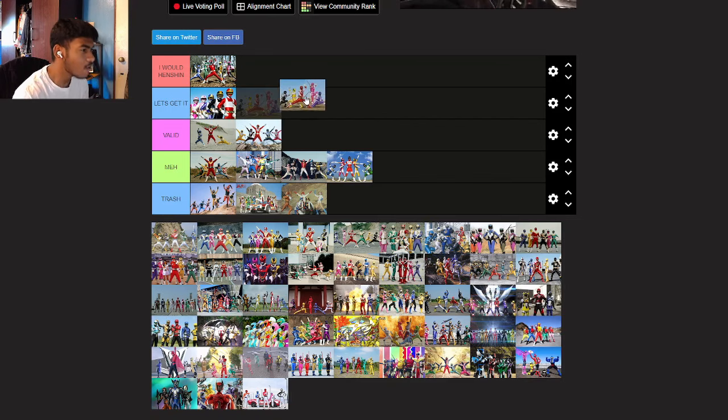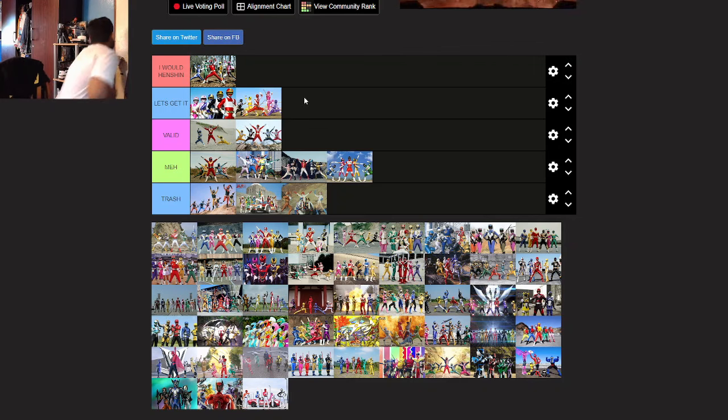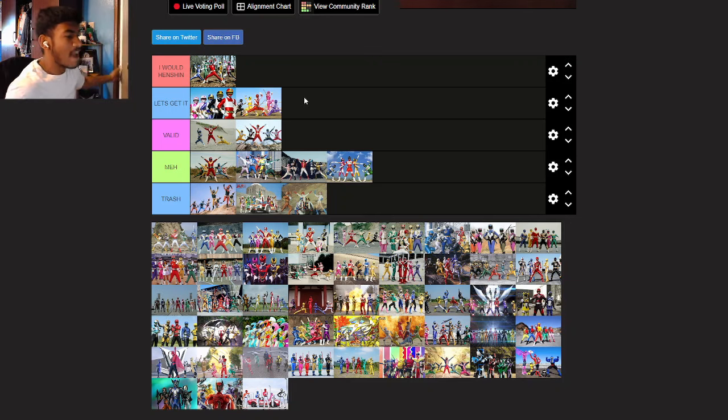Maskman — I'll go Let's Get It for Maskman. It's the same concept with Flashman of how the arms are sleeveless and showing the white. I like it a lot. I also really like the helmet part of it. Definitely would go Let's Get It for Maskman.